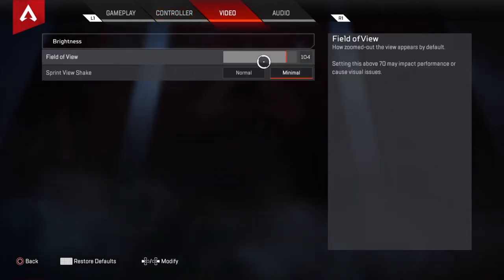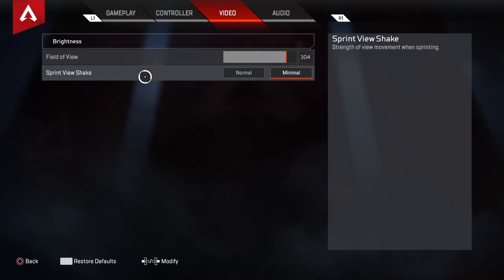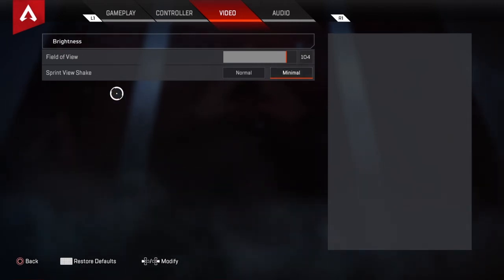Field of view — I'm not sure what the game starts out on, but you need to bring it up to at least 100. 100 to 110 is where you need to be. If you're below that you don't see as much, and seeing in this game is really important — you need a bigger field of view. For sprint view shake I have this on minimal, so my view doesn't shake when I'm running.